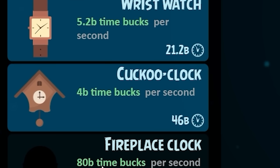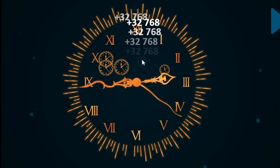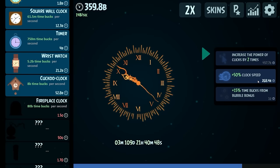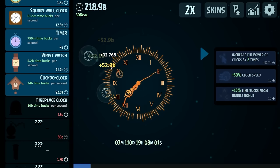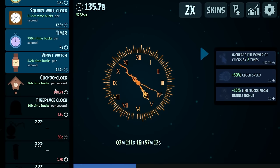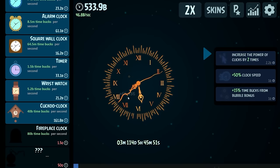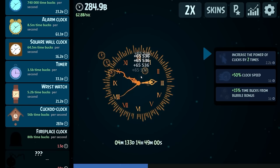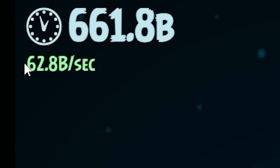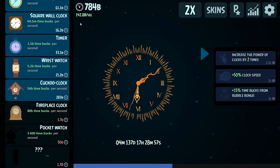Oh, the cuckoo clock is only 40 billion — didn't realize we were already there. That's giving us 4 billion per second, so we're now making 14 billion a second. The clicking really doesn't do anything money-wise — it makes this shake, it makes me feel good. We can increase the clock speed by 50% — now that minute hand is flying. We're going to buy some more cuckoo clocks because that's going to help our earnings in a big way. We get more bubbles — 250 billion dollars from those — which means we bought more cuckoo clocks. Now we're making 142 billion every second, so it takes us like 6-7 seconds to make a trillion dollars.